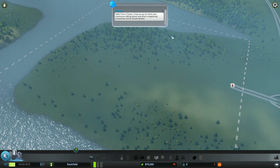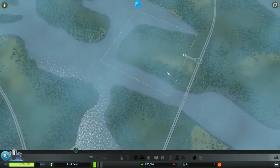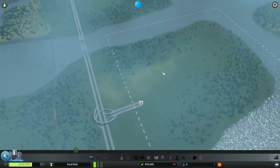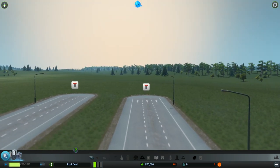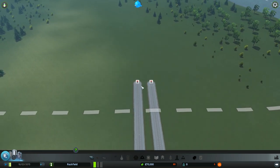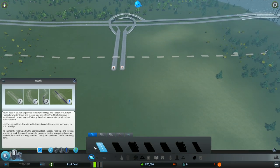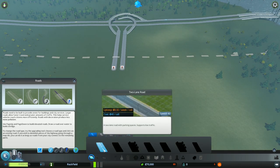Okay, we fixed the audio. What does the Chirper say? This is the Chirper — keep an eye out on that. It looks like we're starting in a good spot for having water and everything. We can rotate the camera, zoom in fairly close, and also tilt, which is really nice — that means we can get some nice screenshots. We like screenshots here at Ben Pop Games.